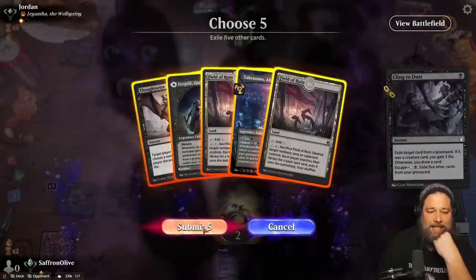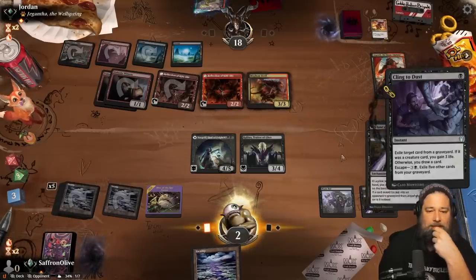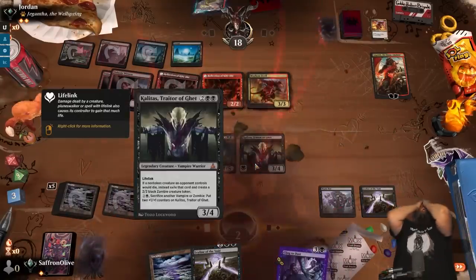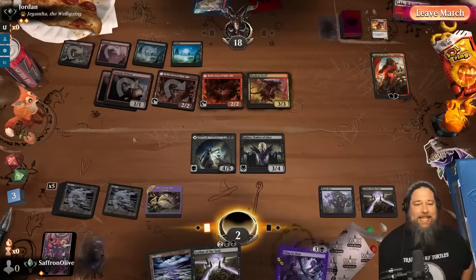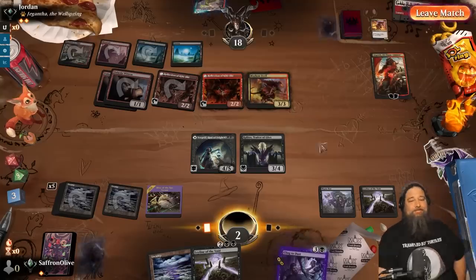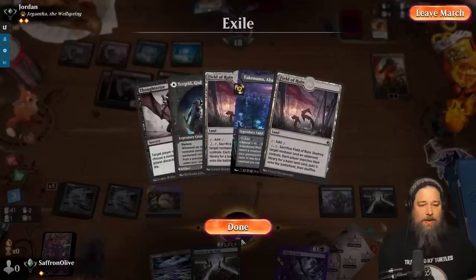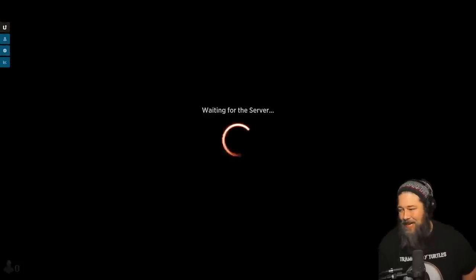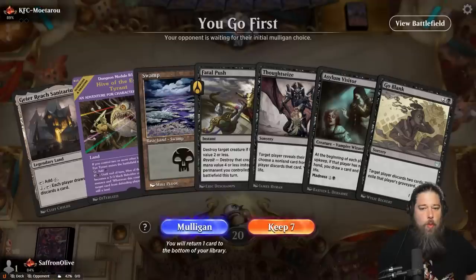We untap, draw another land that does literally nothing, and this just actually makes us dead. That was some horrible running - so unfortunate. Those timely Mayhem Devils! That game our deck did its thing, we just didn't draw removal. There are so many removal spells in our deck and we couldn't find one.